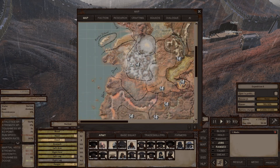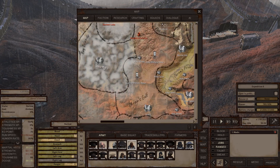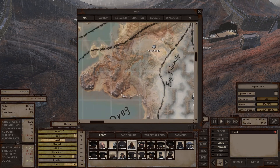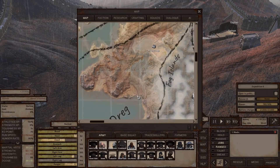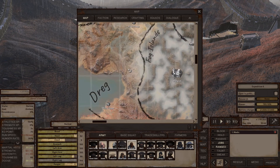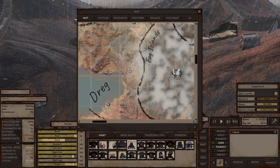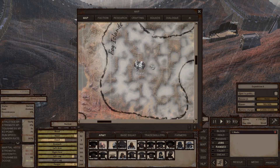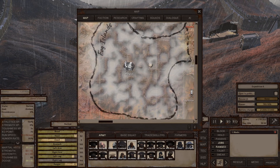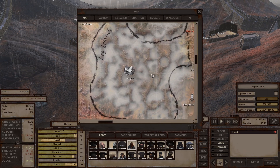Dreg has a bunch of hive villages and a nomad village. Hive villages operate the same as every other hive village. The nomad village basically sells animals. Fog Islands only has Mongrel as the notable thing to find, besides the bajillions of fog men.